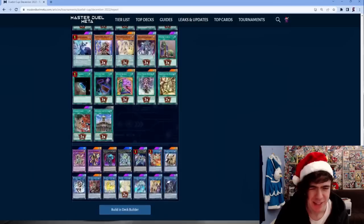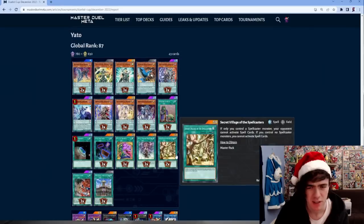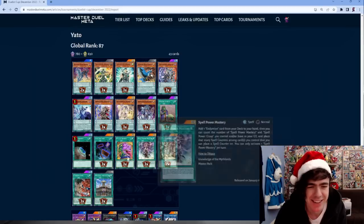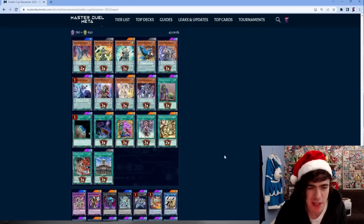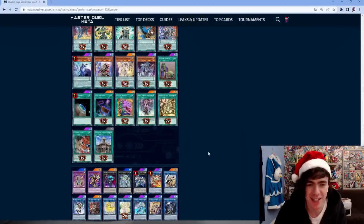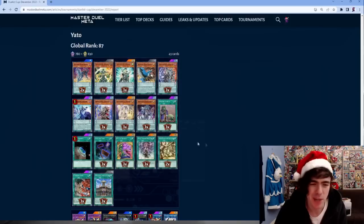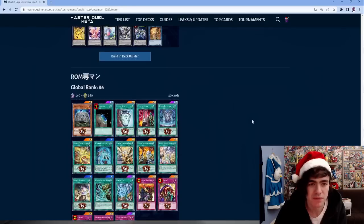Endymion pendulums - not the most fun deck to look at. This doesn't look like the FTK variant. He's playing Secret Village of the Spellcasters as a floodgate to counter Runick, which I don't blame him for. Otherwise just a lot of draw stuff and no hand traps - just going all in on making the big negate board with Secret Village so your opponent can't activate any spell cards. Disgusting.